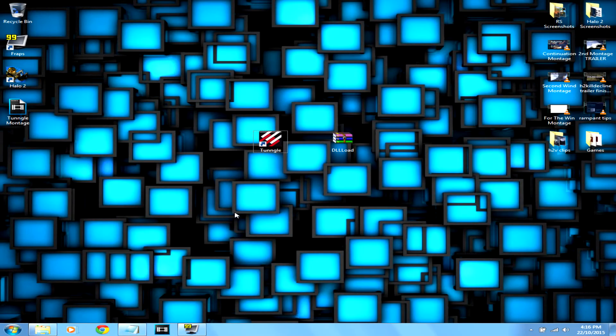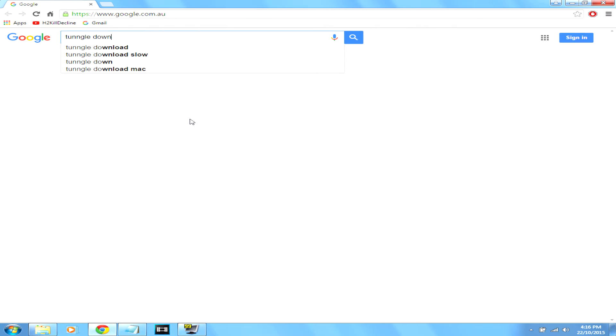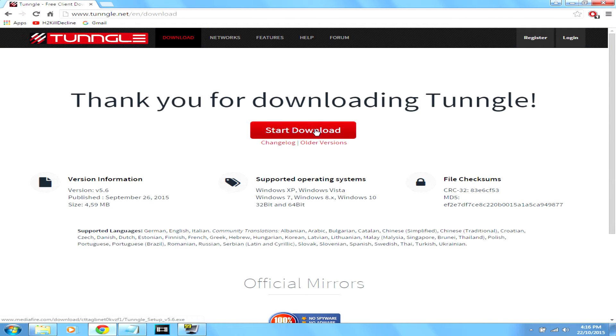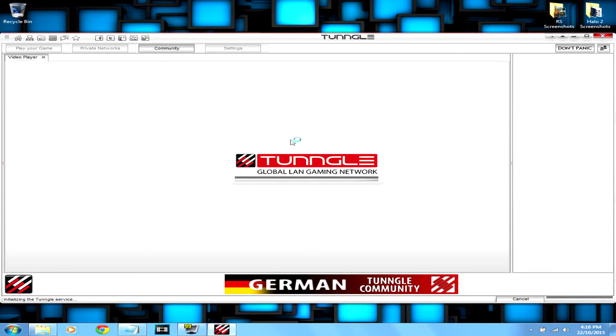Hey guys, today I will be showing you how to play Halo 2 Vista multiplayer through Tunngle. The first thing you want to do if you haven't already is to install Tunngle. Just Google 'Tunngle download' - it's probably the first link. Click start download, then just run the installer. Keep in mind you do need to create an account for this to work, so just go on the Tunngle website and sign up - it takes like a minute.